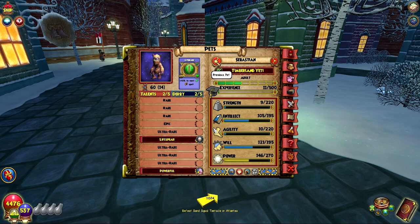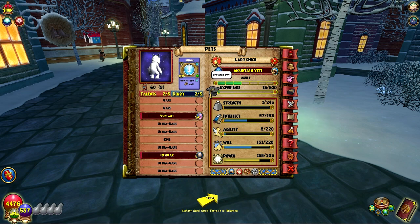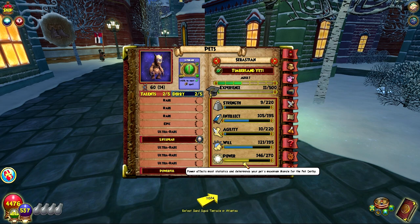Let's look at our Sebastian, the Timberland Yeti. He got Life Spear and Powerful. He also has five Ultra Rares and an Epic. I'm guessing they kind of mirror each other but in different schools — we got Life Spear on the Life pet and Ice Spear on the other one. Powerful gives him 64 or 65 more power.